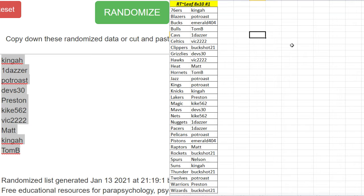Hawks: Vic 22. Heat: Matt. Hornets: Tom B. Jazz: Pot Rose. Kings: Pot Rose. Knicks: Kinga. Lakers: Preston. Magic: Keke. Mavs: Devs. Nets: Keke. Nuggets: One Dazzer. Pacers: One Dazzer. Pelicans: Pot Rose. Pistons: Emerald 4-4.